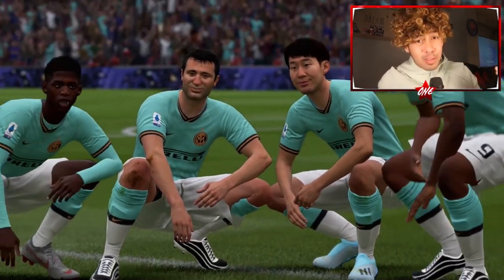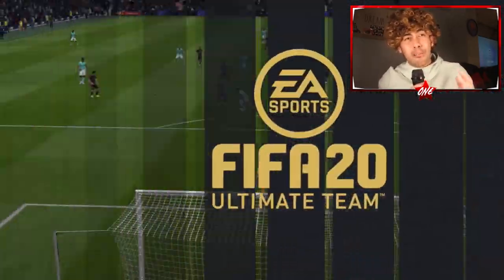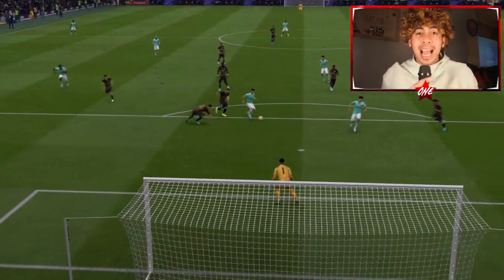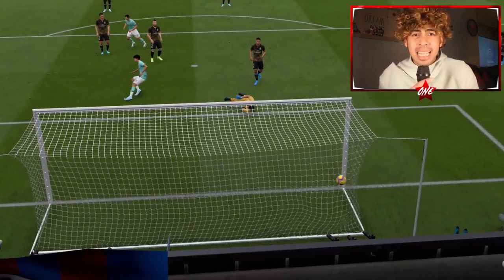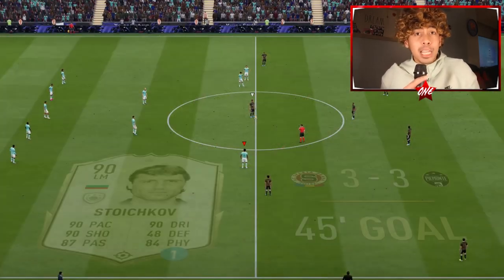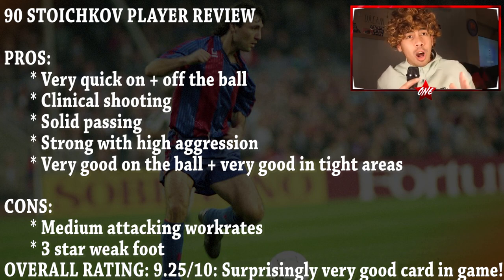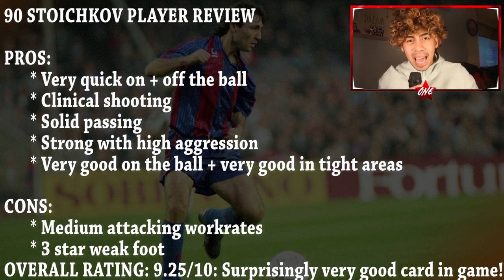Finally, we've got to talk about this card's physical — how does it feel in-game? His 81 strength and 93 aggression are very unique. Most of the time an attacker has high strength but low aggression, or vice versa. But this guy, with a stocky body type, 81 strength, and 93 aggression, is very, very hard to get off the ball. You end up with a guy who can dribble, shield the ball, ride the challenge, and win things in the air with his 78 jumping. He's actually the total package, and in my opinion you've got to play him in the striker position. Overall, I've got to give his physical an 8.5 out of 10.